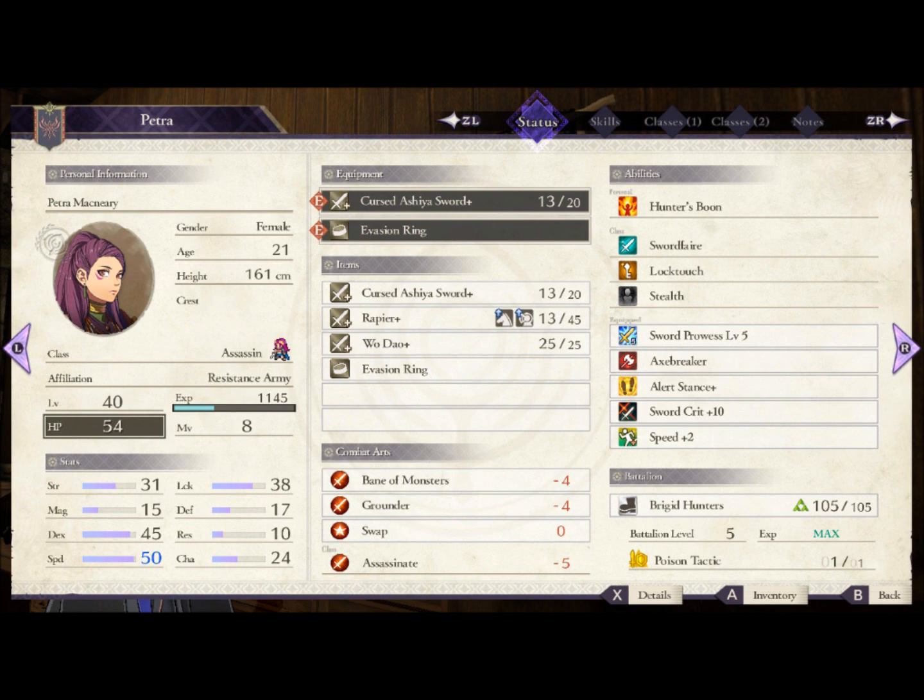With her growth rates, she's especially built for being an avoid tank and crit dealer, with decent strength and decent luck, but high dexterity and speed. So she's going to have a pretty good base crit rate already, and then she gets a personal battalion from her paralog along with skill strengths that perfectly build her for being an avoid tank and crit dealer together.